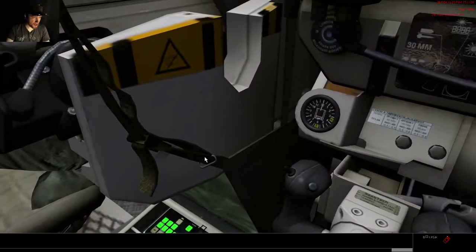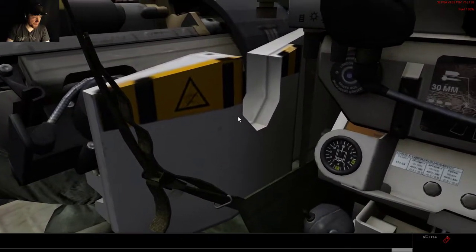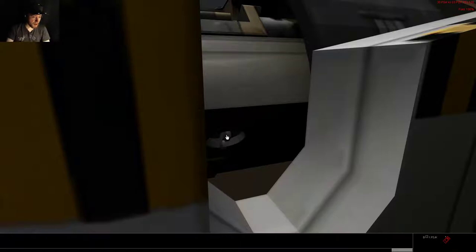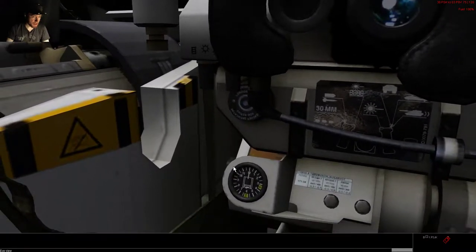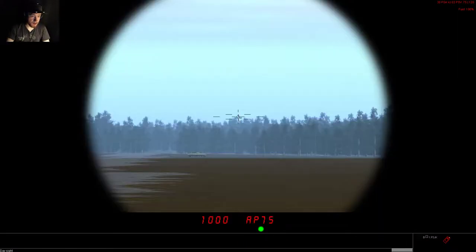There is a shortcut key for that, and that is ALT plus F1. Now we can see it. Click it, and the safety is off. And now if we hit the spacebar, we are going to actually fire the gun.